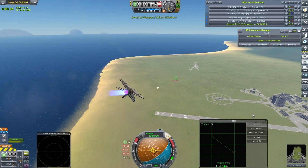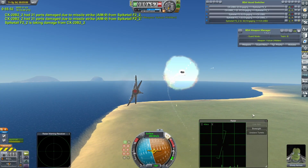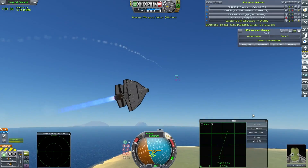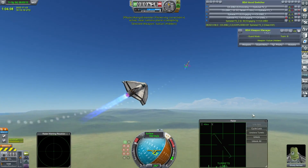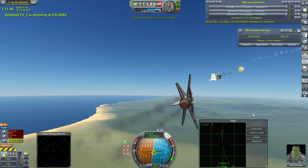A couple of Sidewinders at a stray CX-20 - doesn't seem to have come to anything. Another one. That is a Sidewinder to the face - a perfect short-range Sidewinder kill! Ghosty Kerman gets a scorching from one of the CX-20Bs, but is now looking to get some revenge. Tries to line up guns - a little bit of instability there. That's what I was talking about.